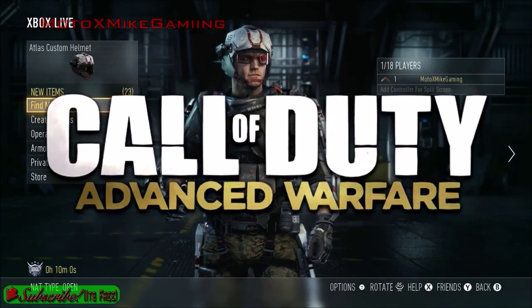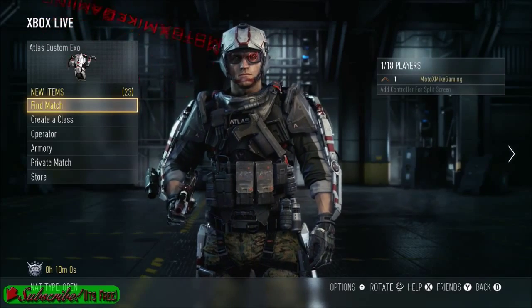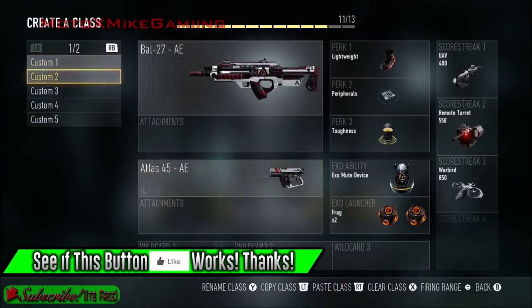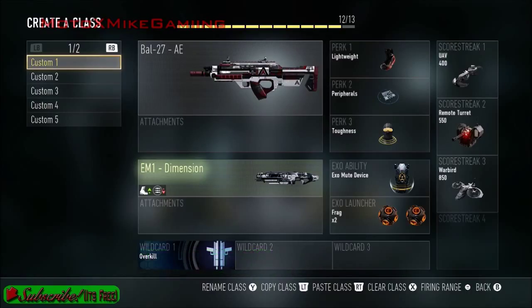How's it going guys? My name is Michael, I'm with CrossMike, and today we're playing some Call of Duty Advanced Warfare Multiplayer. This is going to be my first match. I created some classes, hopefully these are good. But I'm level 1 so I don't really have much at all. So we're going to just hopefully use this class with overkill.